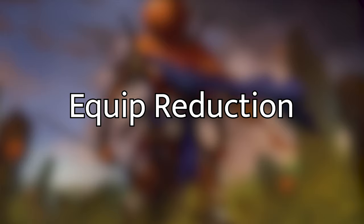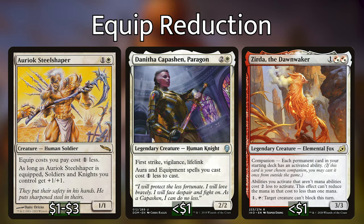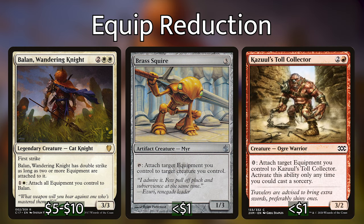On top of our ramp, we've got a bunch of cards that will lower the cost to play equipments, to equip creatures, or possibly even make it entirely free. Ardenn Steel Shaper, Danitha Capuchin, and Zerta the Dawn Waker all reduce the cost of playing equipments or equipping them. Shuko and Lightning Greaves cost zero to equip, and Sigarda's Aid and Hammer of Nazahn both make it so your equipments enter attached to a creature you control. Ardenn, Brass Squire, and Kazooli's Toll Collector have activated abilities that allow you to equip for free or cheap at instant speed.